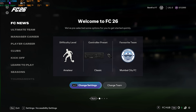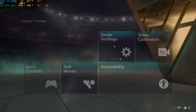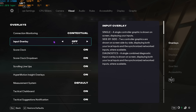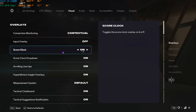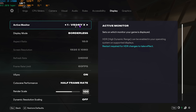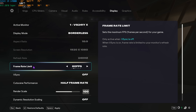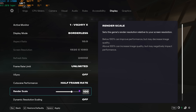Now for the best in-game settings. Head to the settings gear, click Settings, then Game Settings. Under Camera, leave everything as is. Under Visual, keep Input Overlay off, Connection Monitoring go with Contextual, Input Overlay off, Score Clock on, and leave the rest as default. Under the Display tab, set your active monitor to your native monitor and Display Mode to Borderless. Disable V-Sync to unlock the frame rate, and set the limit to the highest available — 240 FPS for me, or Unlimited.